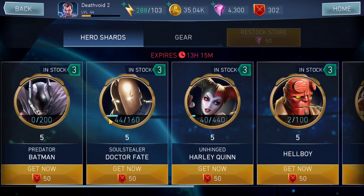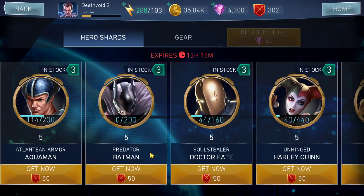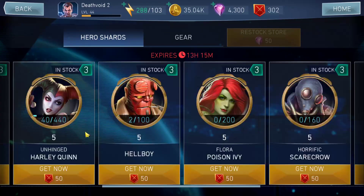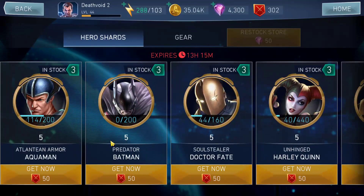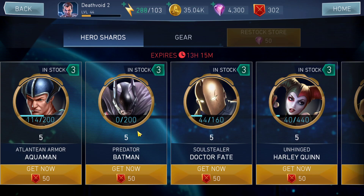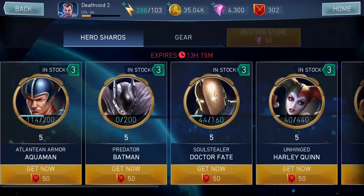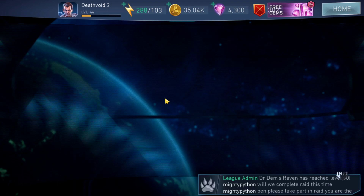I'm going to start unlocking Classic Superman and Atlantic Armor Aquaman together, so I can use Aquaman to reduce enemy defense in solo raids and league raids. I also unlocked Predator Batman — Atlantic Armor Aquaman will be useful initially but not long-term, while Predator Batman and Classic Superman will be useful in the long run. I'm not purchasing shards right now but will definitely start soon and unlock Classic Superman as soon as possible.